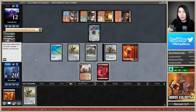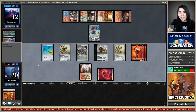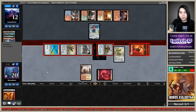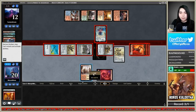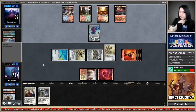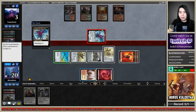Signal Pest — we might still live, we're getting in for a lot here. Sack the Bomat Courier. More creatures than I can play. They're down to three! Gets in with the Emiracle — sack Ornithopter, land, land, Memnite, Goblin, Goblin — two in the air and three on the ground.